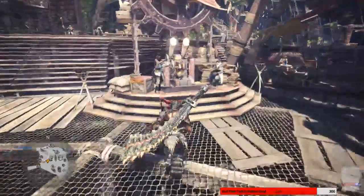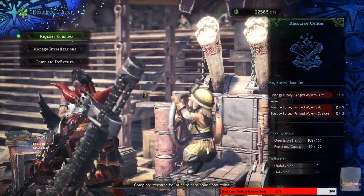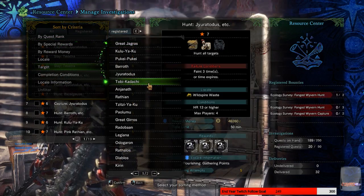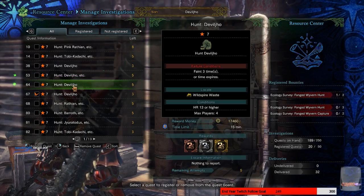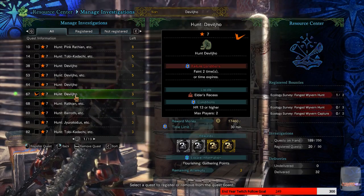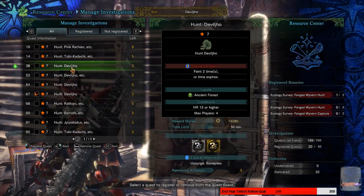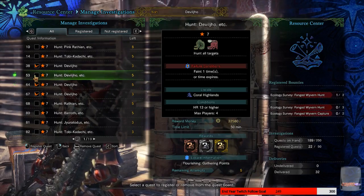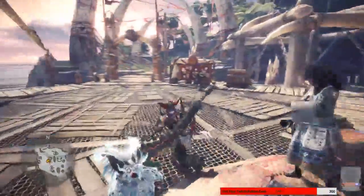It looked like it said you posted — let me look at my Deviljho quests. I can post. I gotta look at my quest for Deviljho, because I'd rather just have a single one with him. Oh, there we go — there's a good one. Two player — you and I can do this. I'll also grab this one and this one, because you're going to need a lot of Deviljho.